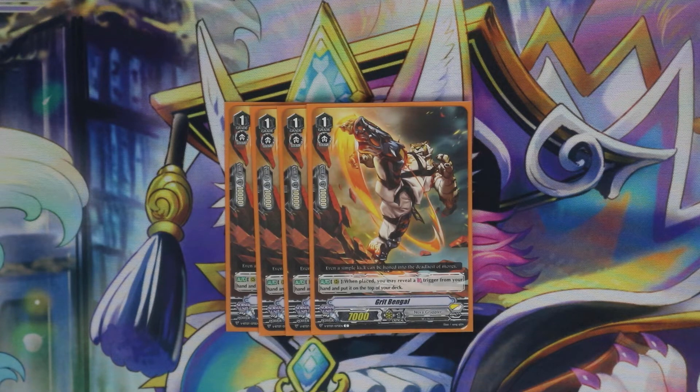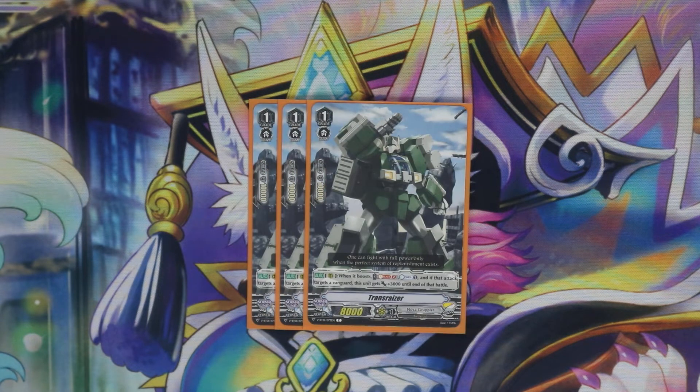Starting off with our grade ones, we run four Grip Bengal because you need him to put front triggers from your hand on top of your deck so that you can get those fronts for big multiple attacks and just ridiculous numbers. After that we're running three Trans Riser as a tech, because there will be the odd time where you literally just need one more CB — you're at one counter blast with your boss card and you need to be able to CB2 for it. We definitely want to run three of these, and it's an 11k booster just by using that soul blast skill, so it's very useful.